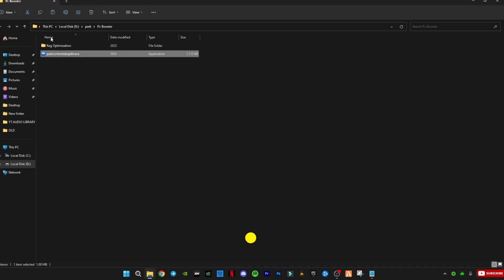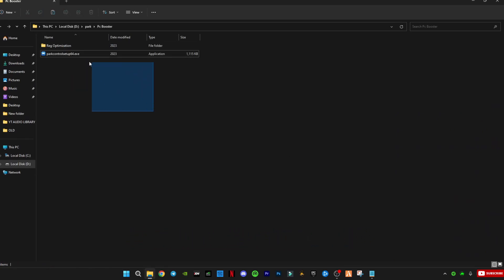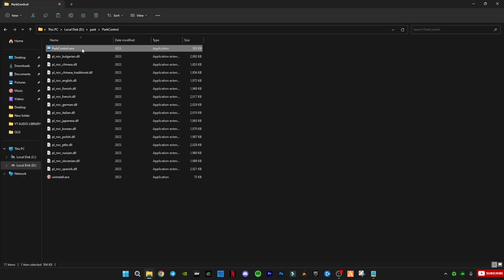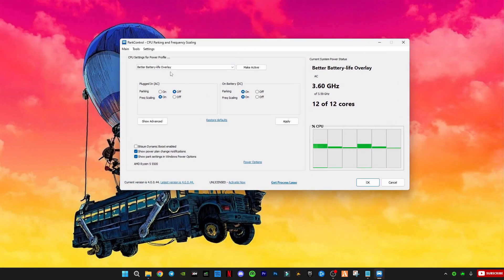Next, download my PC Boost Pack. Inside it, you'll see a folder called Registry Optimizations and a program called Park Control. Install Park Control first. After installing, set it up exactly like I show in the video. This will make your CPU run more efficiently.